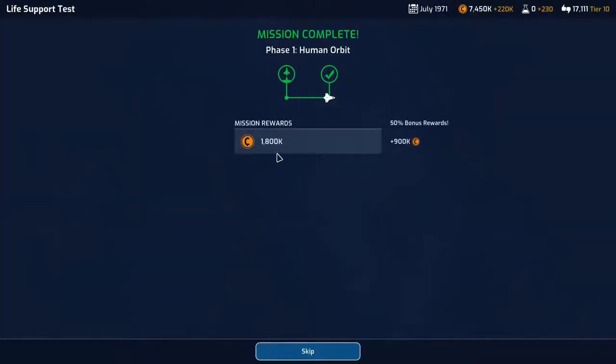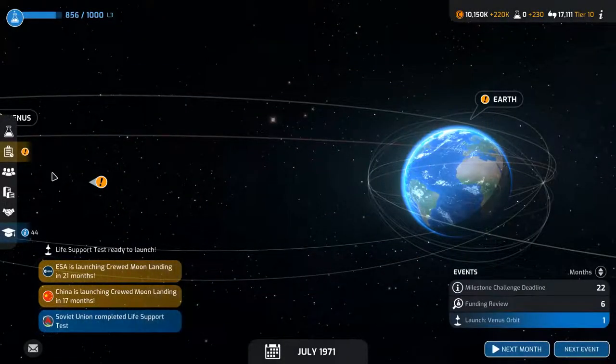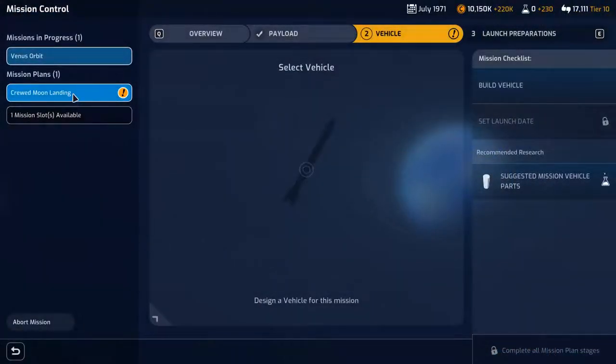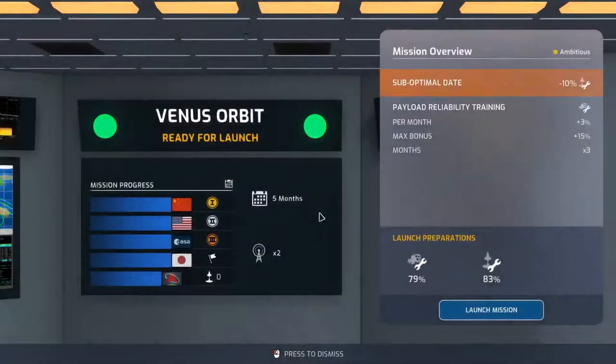We've got 1800k for that — skip, continue. Current missions. Now we've got to launch Venus orbit — I kind of want to do that. Active missions — still got crewed moon landing, and I can't do this yet. Fast forward a month — the L3 research is complete. We're at least gonna send our Venus rocket this time up into space. We're actually almost last now.